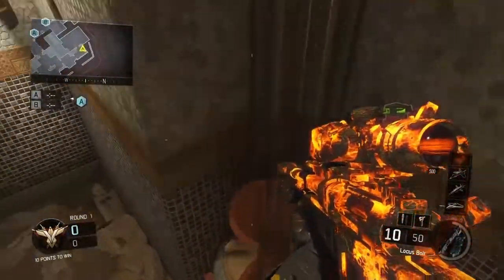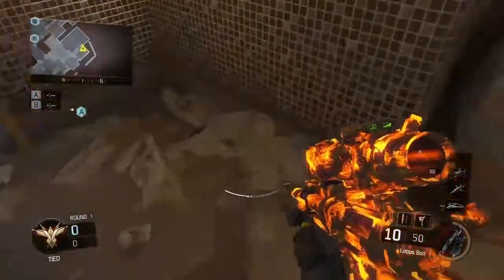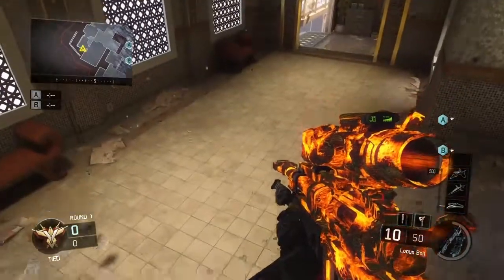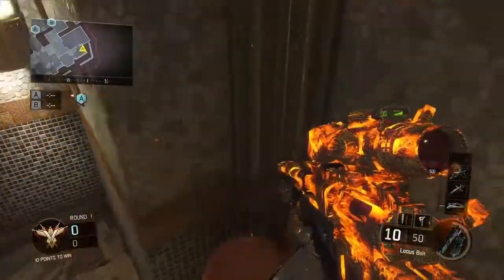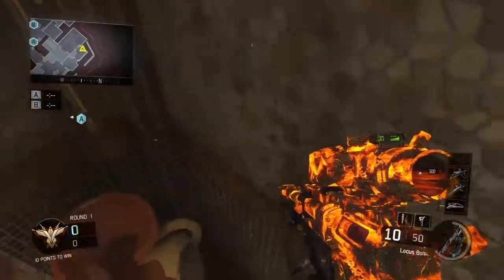The next one is kind of like where you can get on top of this little pot thing. All you need to do is wall run onto it, and then you can get on. As you see, I'm trying to just regularly jump onto it — it doesn't work.